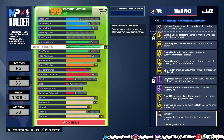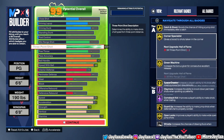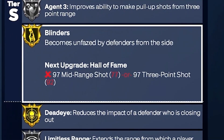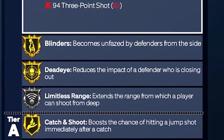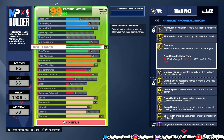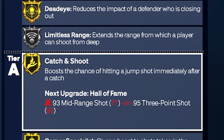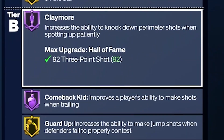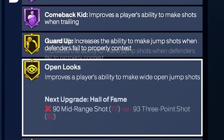On the three-point, we went 92 because we really just wanted to get Limitless Range on silver. We went Agent 3 on silver, Blinders on gold, Dead Eye, and Limitless Range. If you want to get Limitless Range on Hall of Fame or gold, you literally have to have a 96 three-ball, and to get a 96 three-ball you have to go with the shortest wingspan. We also got Catch and Shoot, Corner Specialist, Green Machine, Space Creator, Spot Finder, Claymore, Comeback Kid, Guard Up, Open Looks, and Whistle.